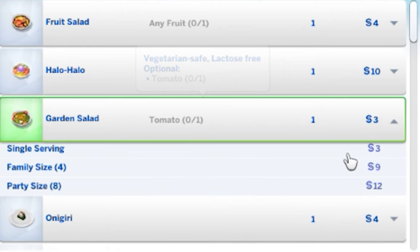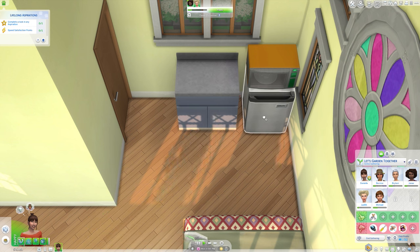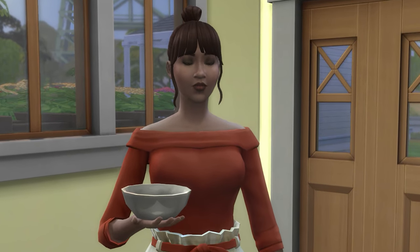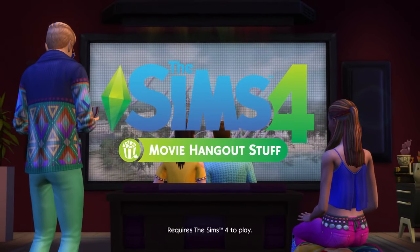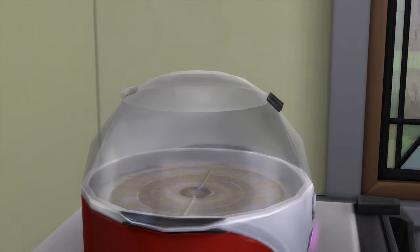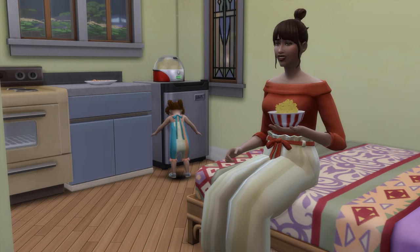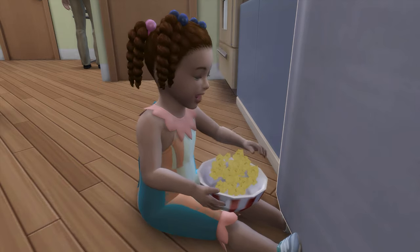When you do cook, make sure you're selecting the party size. Once the meal is completed, you can drag and drop the remainder into the fridge. When your sim gets hungry, choose to grab leftovers — they might just do this automatically as well. This is a handy tip if you're not interested in cooking all the time and would rather batch cook every so often. With the Movie Hangout Stuff Pack, you'll have access to the popcorn popper. This is very handy since all sims will autonomously pop some popcorn or grab a snack whenever they're feeling a little hungry — and this includes toddlers, who can grab it when it's ready.